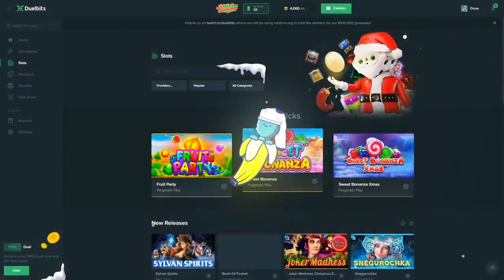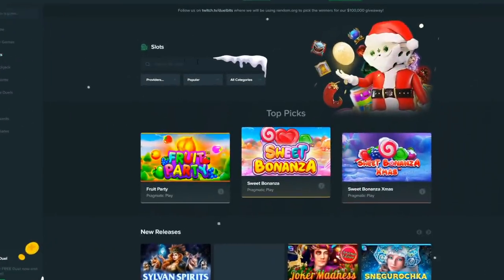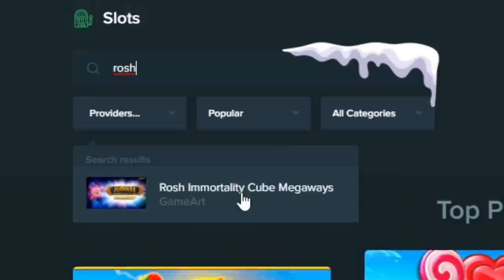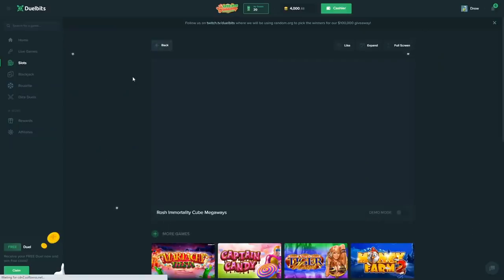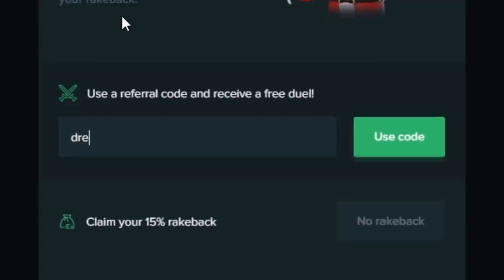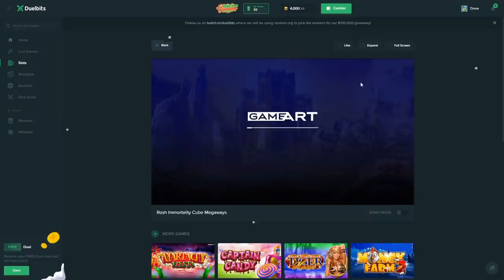Alright, what's up guys. Today we're on dual boots, we got 4,000 in the balance. We're gonna play a slot that I'm going to be completely honest — I do not like this slot. I'm getting tons of requests to play it, so that's why I'm doing it. But before we get into that, click on rewards, enter someone's code, type in code 'drew' — that activates your rake back, and every single bet you make you get some money back.